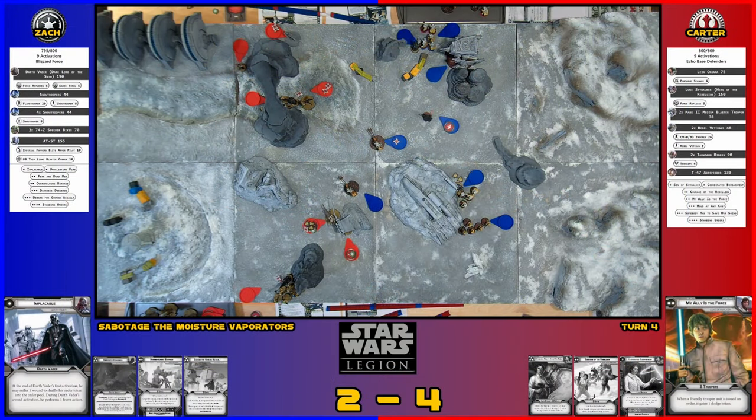I'll go with Vader. Does he get his dodge token? You have to declare it during your action. I'll take the Force Reflexes dodge. Then I'm going to move him twice — actually, would I be in range after one move to hit that guy with a Saber Throw? I could aim, move, and then throw, or move twice and get in range of the other guys. The Saber Throw only affects one unit, so I'll just aim and then Saber Throw.